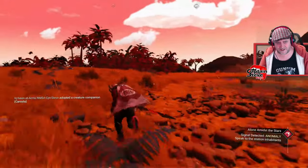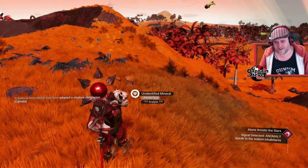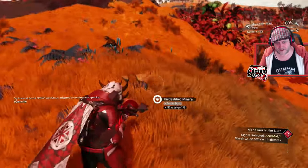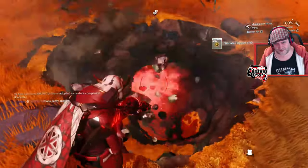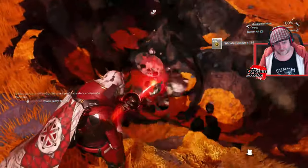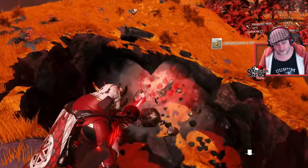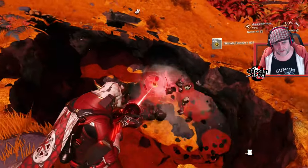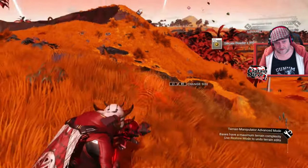I need to go and harvest a load of material so I can build my base. I'm going to spend maybe an hour or so just gathering resources — I'm going to get a load of carbon, and I'm also going to use my terrain manipulator and just dig a massive hole in the ground to get a load of silicate powder so I can use brick. After you finish digging your hole, all you do is go to restore mode like this, step back a bit, and it should restore your terrain.